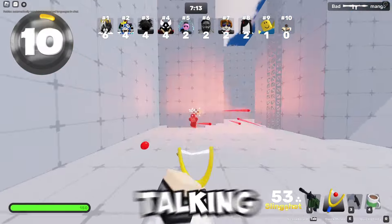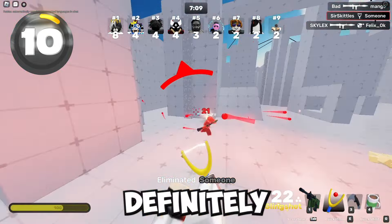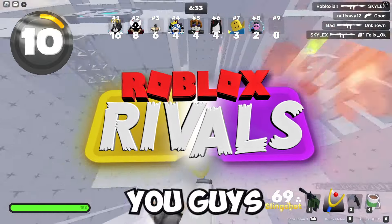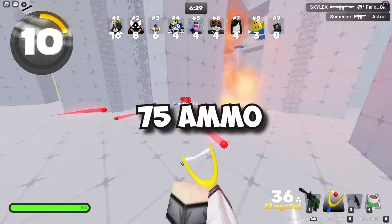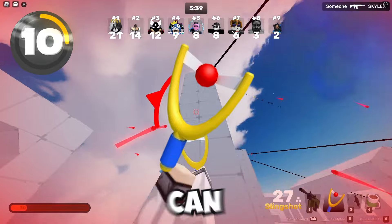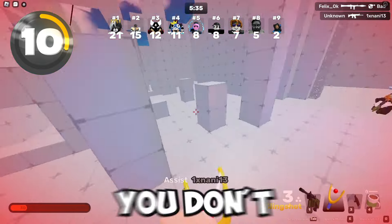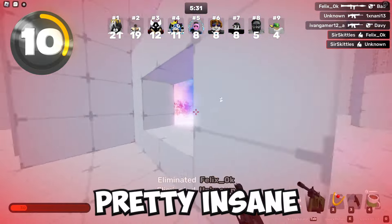For the first weapon we're going to be talking about, I'm going to be talking about the Slingshot. The Slingshot is definitely a very powerful weapon inside of Roblox Rivals. Basically, you get 75 little balls that you can fling around the map and shoot your opponents with. The projectiles can actually bounce off of the wall and still do direct damage to your opponents, so you don't even need to be standing in front of them to actually hit them.